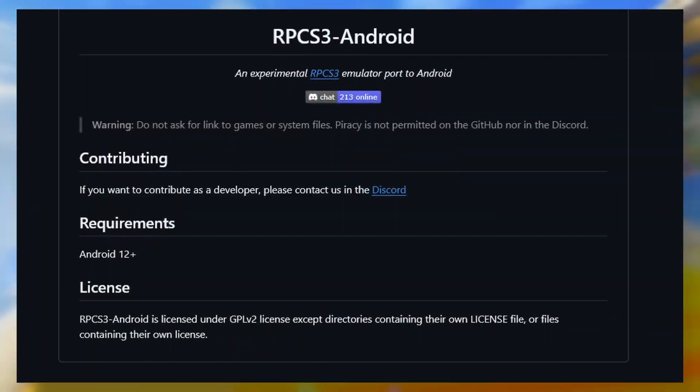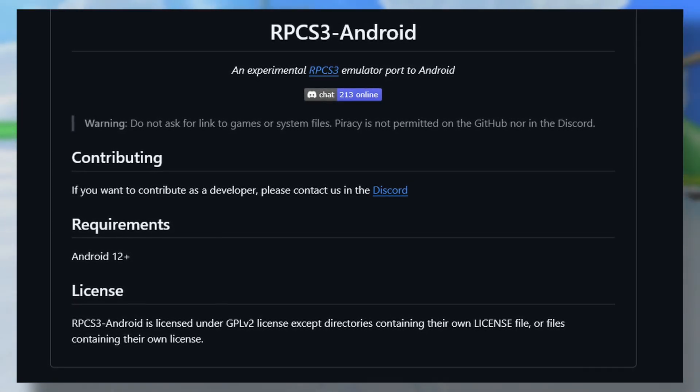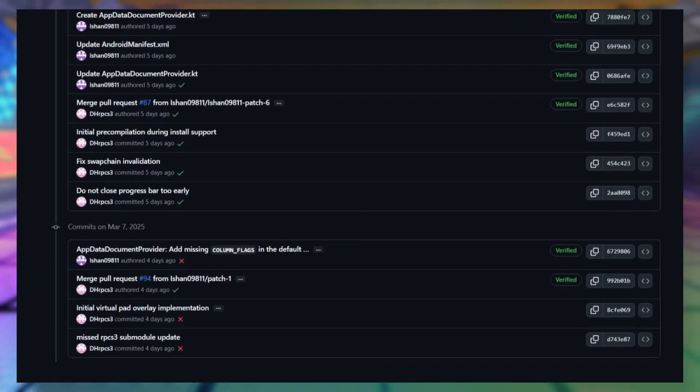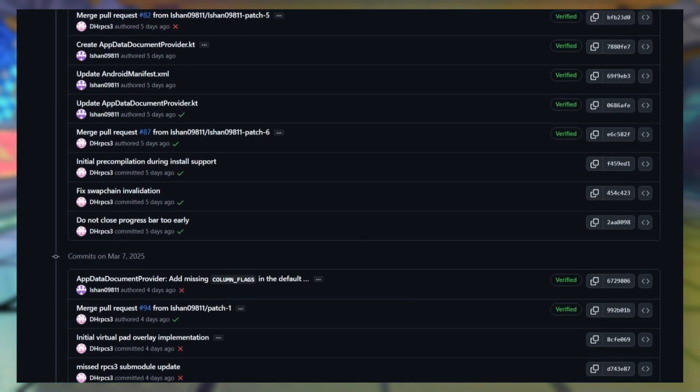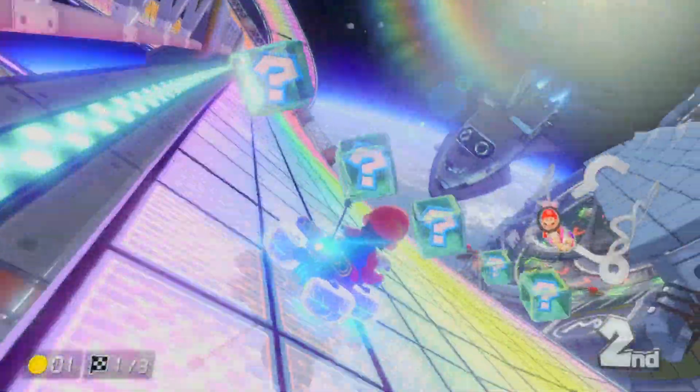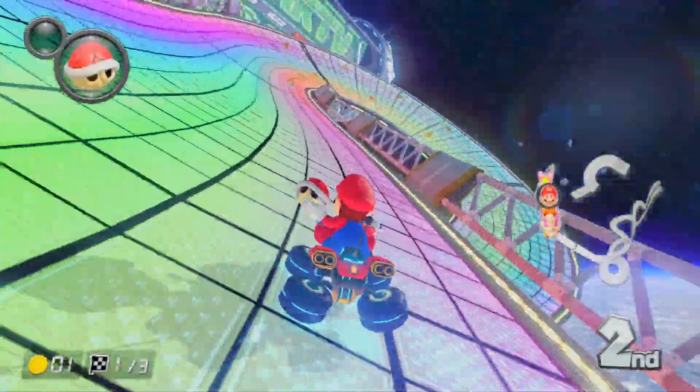RPCS3 Android is on fire — a new release is out: Alpha 3. It adds Initial Virtual Pad Overlays, Initial Pre-Compilation During Install, Keep Screen On, and a lot more. Link below if you want to test this build out.